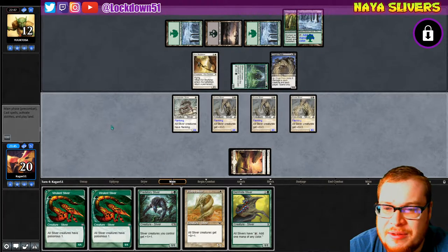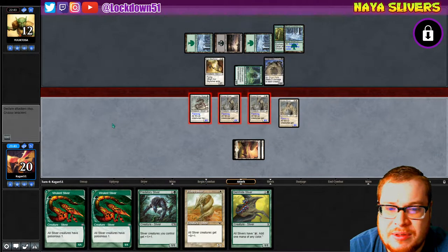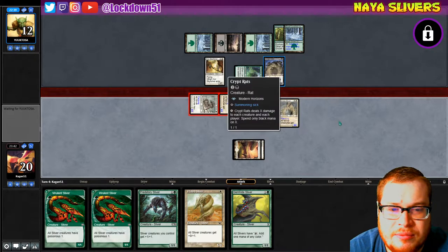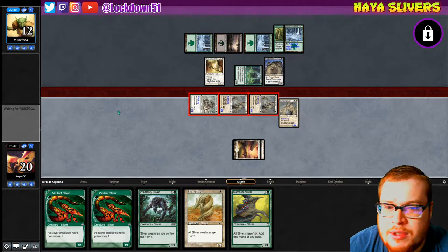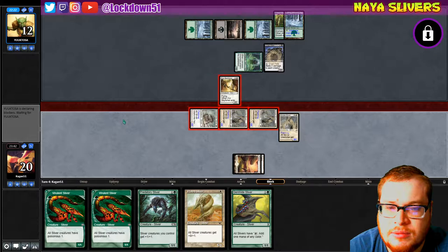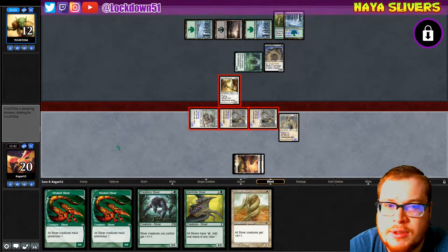I just got another lord. Let's get in there — keep the pressure on. You've got to make some blocks now. Goodbye Sky Fisher. We're literally about to make this work without any green mana. Of course this is just utter jank right now.